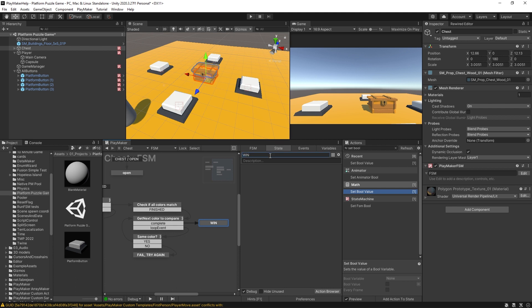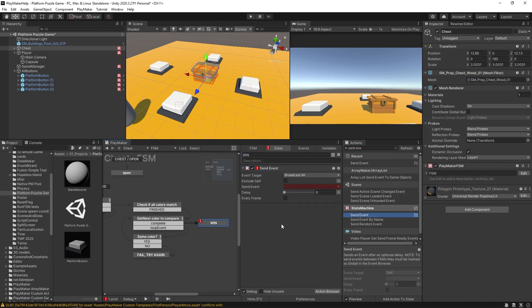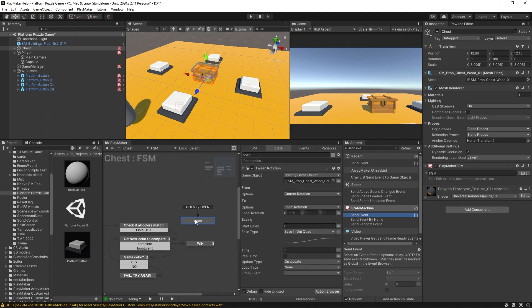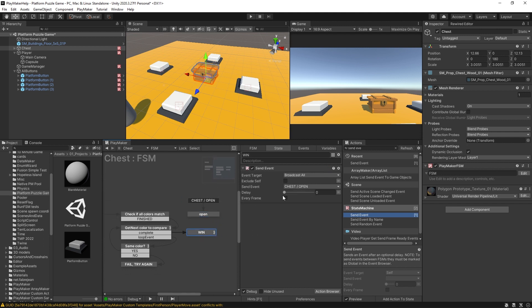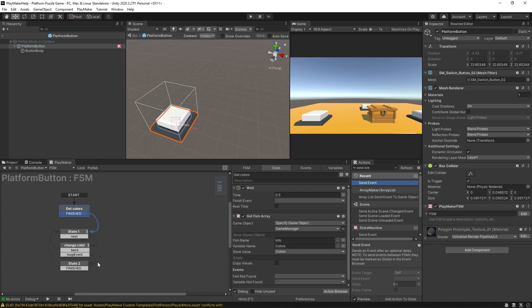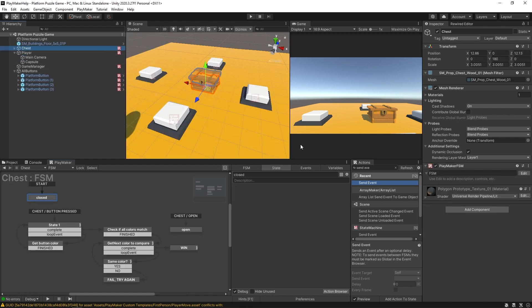If the color comparison loops through all entries without a 'No', the Complete event fires to a 'Win State'. In the Win State, a Send Event action broadcasts the global event 'Chest Open' to all — which triggers the chest opening animation. To wire everything up, I'll open the Platform prefab and in the Set Material Color state add a Send Event that broadcasts the global event 'Chest Button Pressed'.